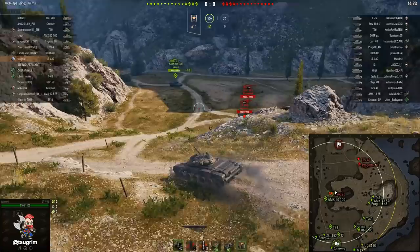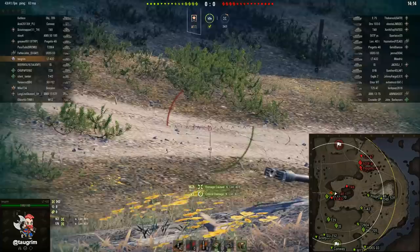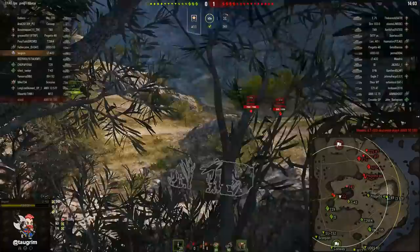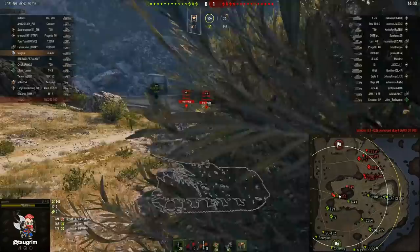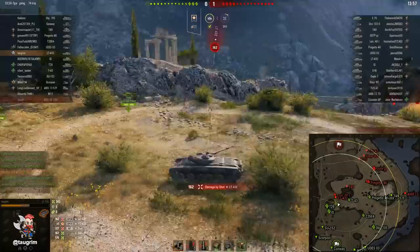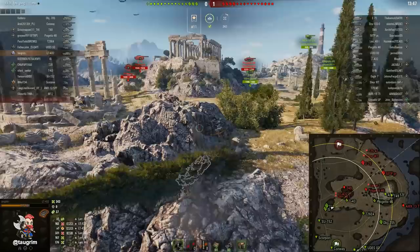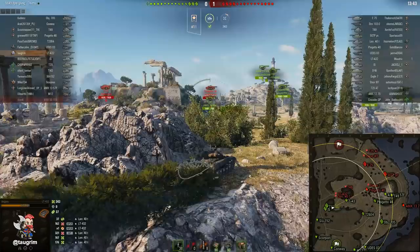An R-5100 came around the corner with me — I wouldn't have done that in his shoes because he's got such a long aim time and he's going to die without even being able to reload, which is too bad for our team. Notice the troll armor of that enemy LT-432 — I bounced off the side of his hull. Thankfully this tank has a low profile and is fast, so they're only going to get one shot at me. I want to stay up on this plateau, but if I run around where the T-43 is, I'll be susceptible to fire from their arty and that Progetto-46 auto-reloader — you have to treat it like an auto-loader and assume it's got three shells in its magazine.